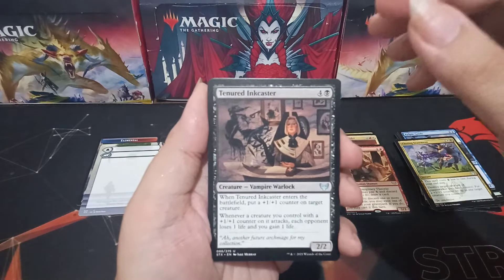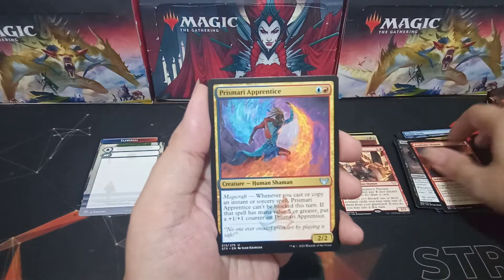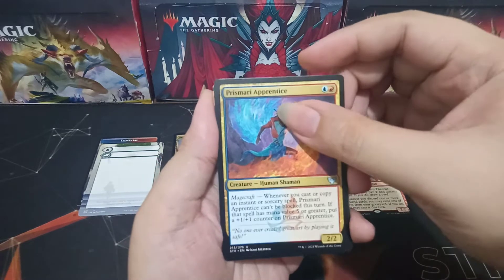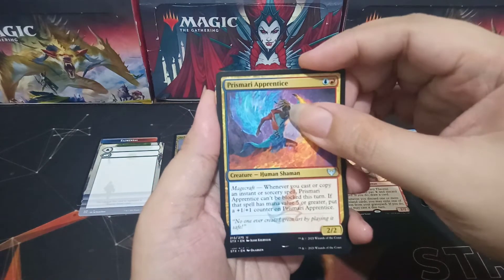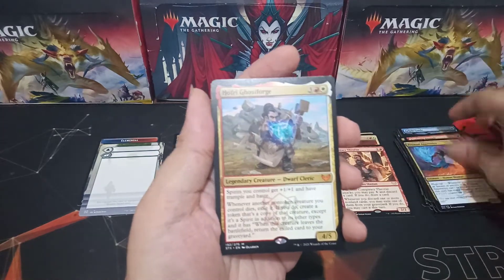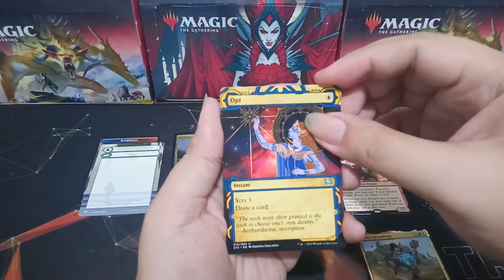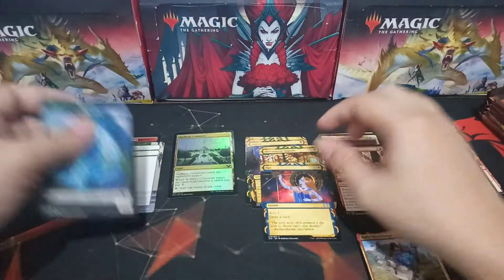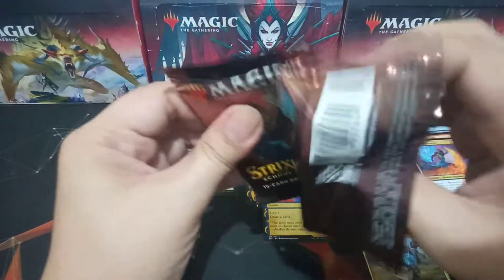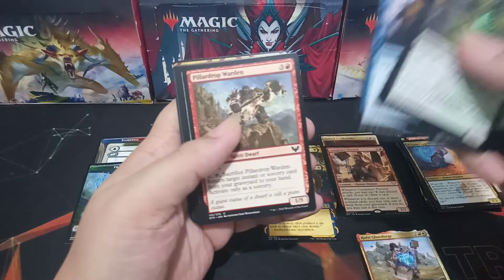Pack four: Tenured Inkcaster, Academic Dispute, Prismari Apprentice as commons. And we have a mythic — red and white — it's Hofri Ghostforge! That's our first mythic. We have an uncommon Mystical Archive: Opt, plus a Fractal token.